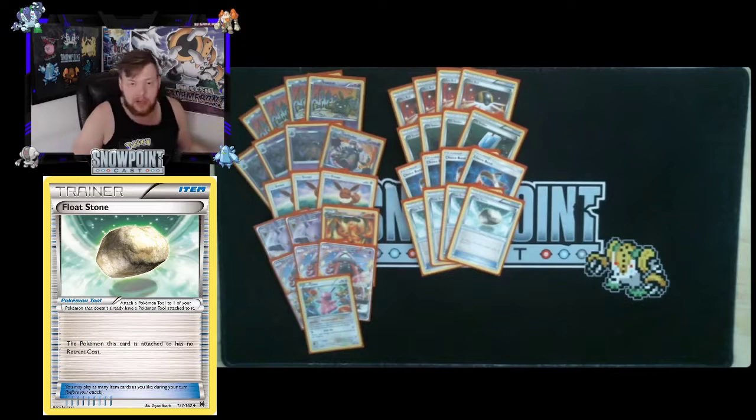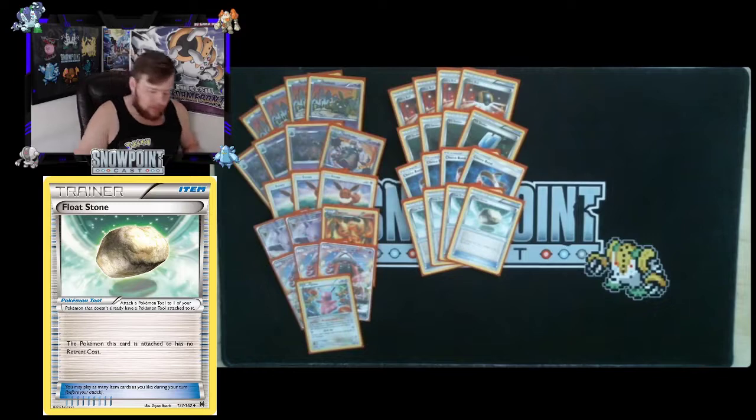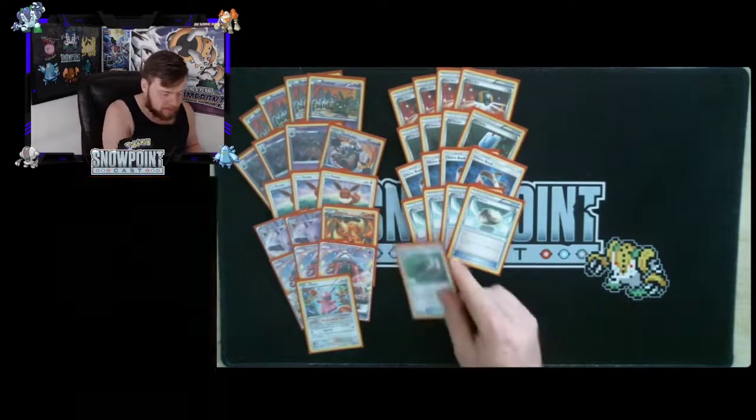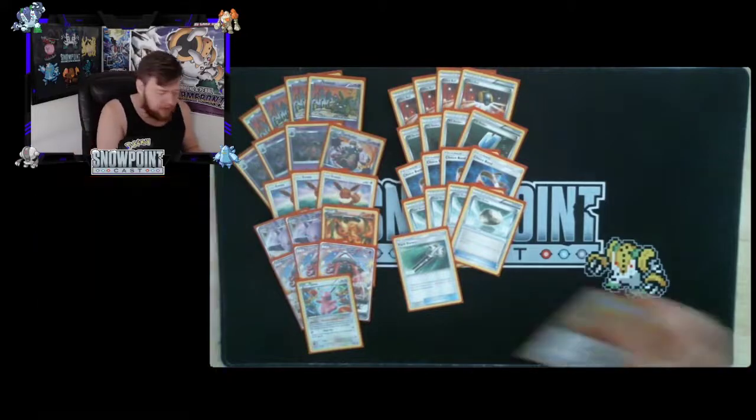Keeping your attackers mobile is key — sometimes you want to swing with Trash Launch Garbodor, sometimes Espeon, sometimes switch into a fresh Trash Launch Garbodor. If your opponent swung into yours for 80 and you have another Garbodor with Float Stone, you can retreat, KO theirs, and they can't return KO you. You're also playing one Field Blower to turn off your opponent's Garbodor when you need access to Tapu Lele or Ditto, and it puts your opponent's tools into their discard pile, buffing your Trash Launch damage.